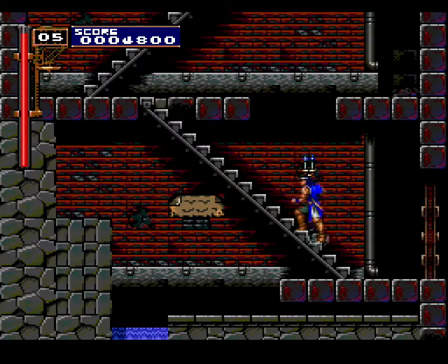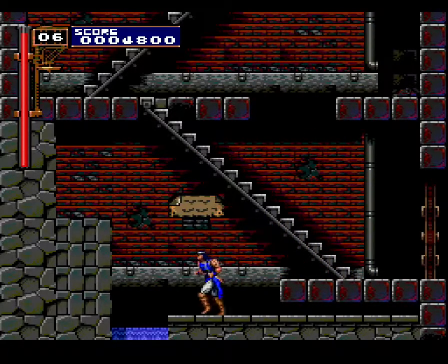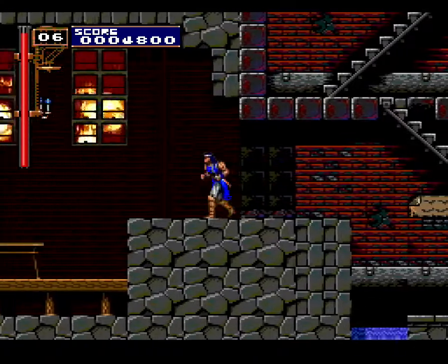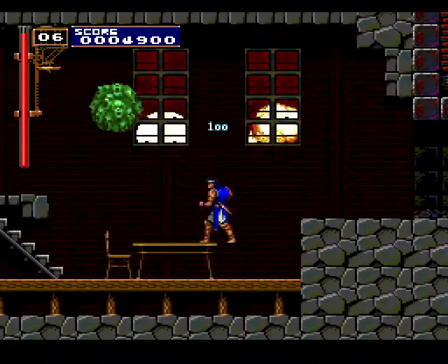I played this on the PSP — I know I played it then. Which is how I got my hands on Maria, who's basically easy mode. Okay, how do I make this jump? I can't stay on the edge of the platform — I have to be maybe a couple of steps away from the edge of the platform.